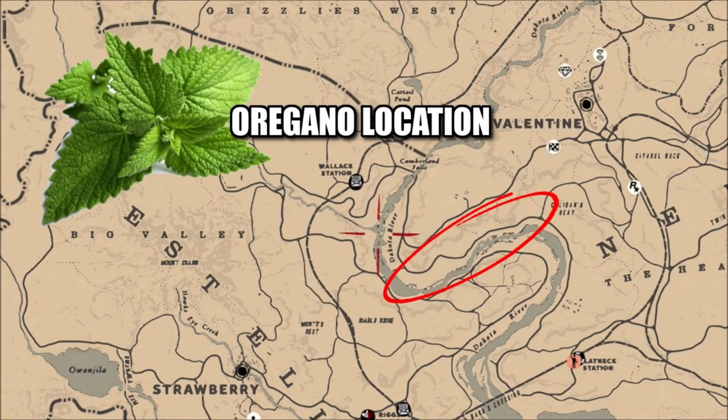What is going on guys? Grave here. Welcome back to Red Dead Redemption 2. One of today's online challenges is to find and pick oregano. Now if you watched my video yesterday about the Indian tobacco, this is kind of in the same location below Valentine on the Dakota River.